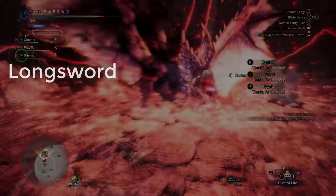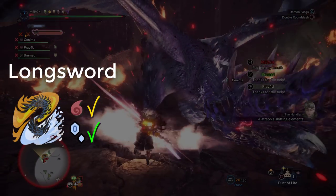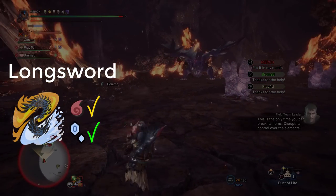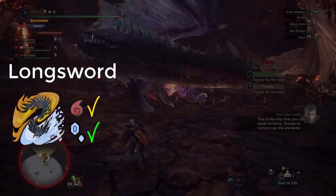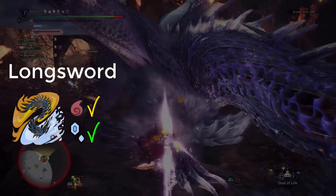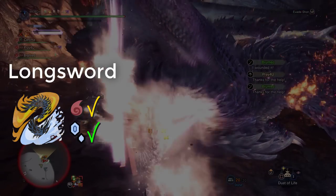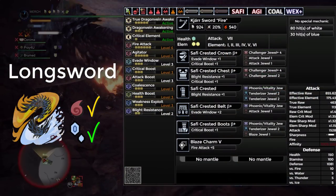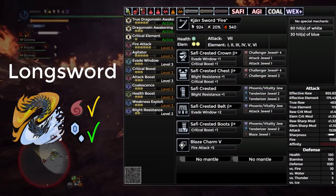Moving on, we have Longsword. I'm going to recommend that you take on the Ice Active Event quest, because you have really long animations for your moves, specifically Helmsplitter. So whenever he's doing the Ice Breath attack, it's a perfect opening for you to land those and get some juicy damage. For this, we're going to be using the Ki'ar Sword King, augmented for Health Regen with the rest going to Element.